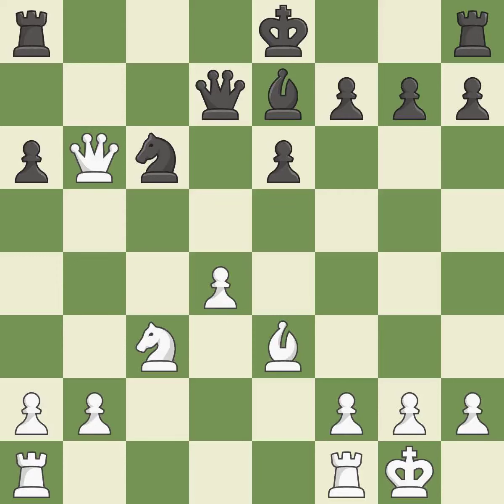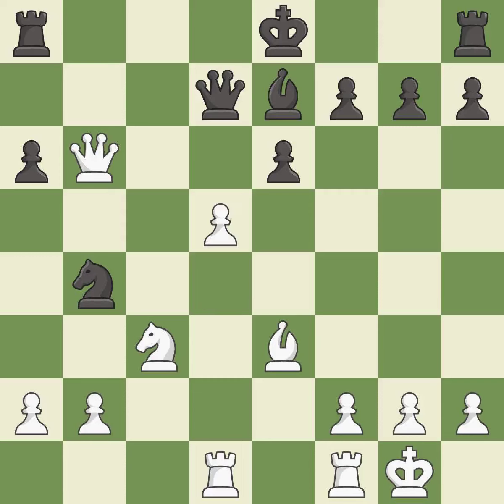This overlooks an opportunity to connect rooks — it is a mistake. This activates a rook by developing it off of its starting square — it is good. This is the strongest option. This threatens to win a knight — very precise.